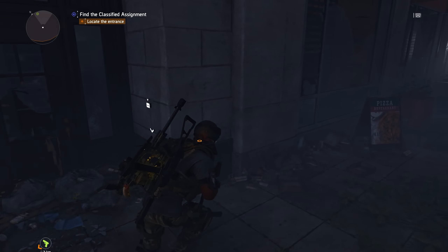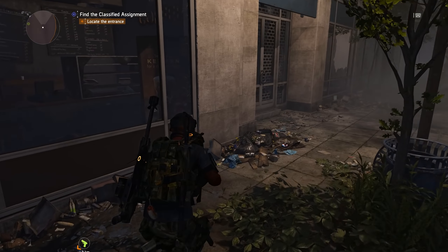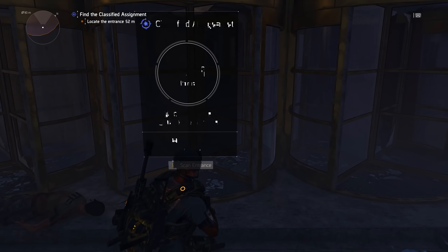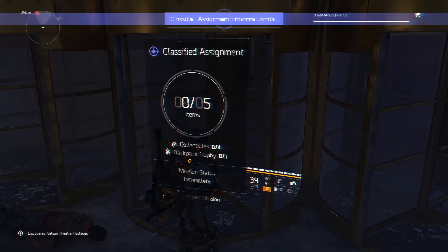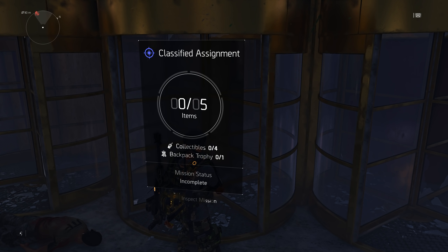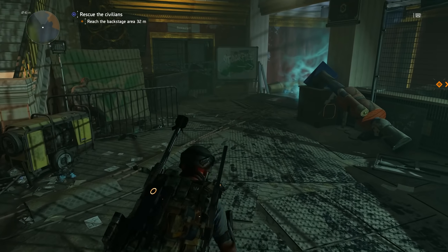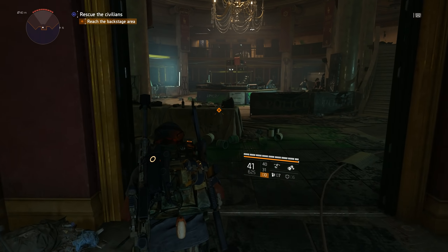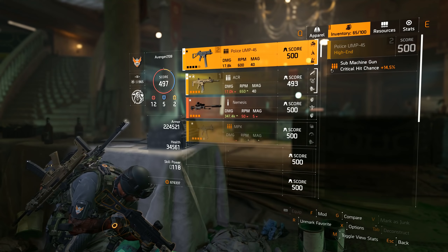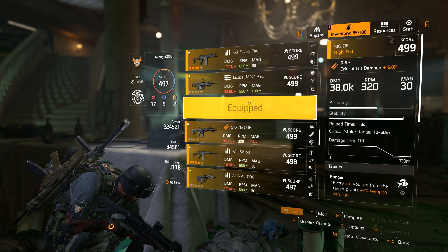Trying to find the entrance to this classified assignment was a little more difficult than the first one. I've gone around the entire building. Oh, there it is, right here! Awesome. So this one has another four collectibles and another backpack trophy. I assume it works the same way. 'The police used the building as a temporary station during the outbreak - they built some holding cells on lifts under the stage. That's probably where they're keeping the hostages. Go through the lobby and enter the house on the orchestra level.' Alright, it's a hostage rescue.